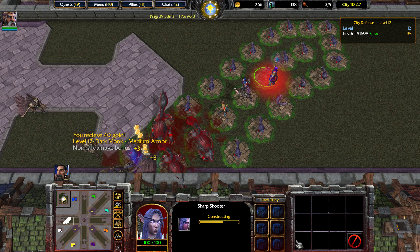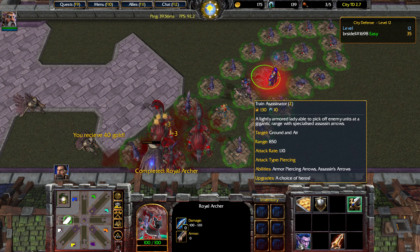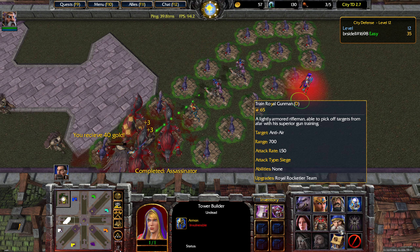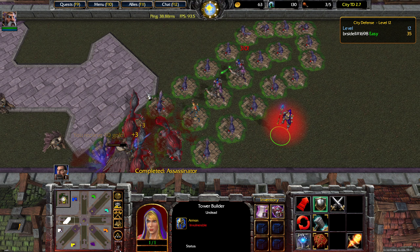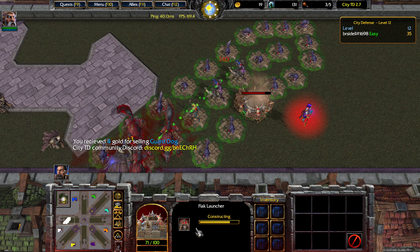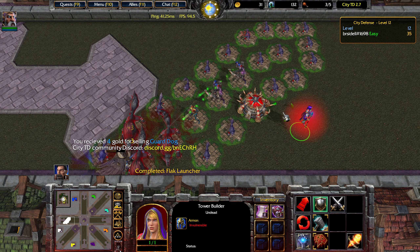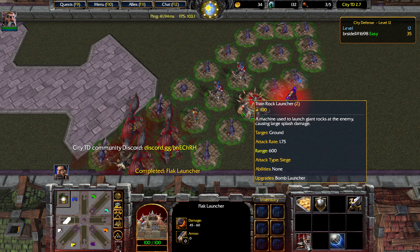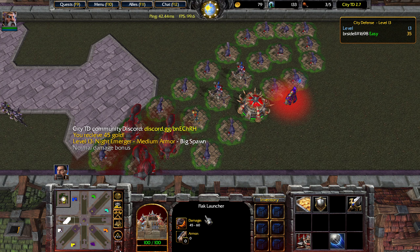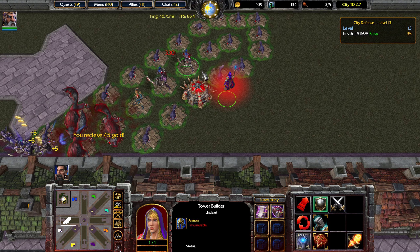I'm going to upgrade this Archer into a second Assassinator. Then next up, I will replace one of the Wolves with a Black Launcher. The Black Launcher range is pretty solid — at level 1 it's like 500, and then eventually it'll get to 900. The tooltips for the Black Launcher are pretty inaccurate on the later levels: it'll say it goes up to 2,000 range, but in reality it's only about 850 or 900, which is still really good.